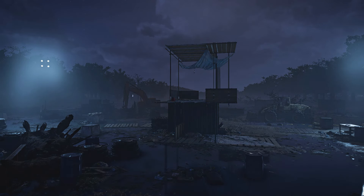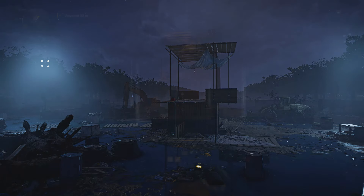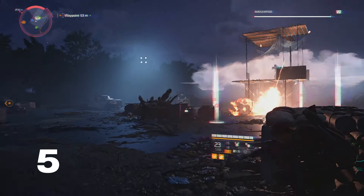The next step is to simply shoot the flashing light. But before you do, make sure that you have the right gear and skills equipped, because you could be in for a tough fight depending on your level and gear score. As soon as you shoot the light, a hunter will spawn on the top level of the shack.